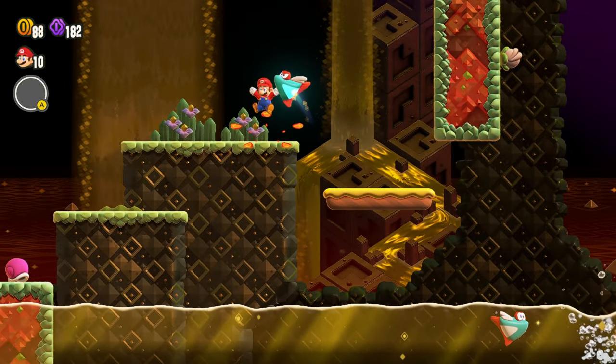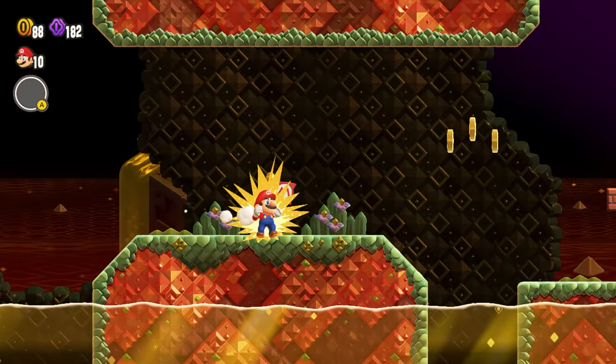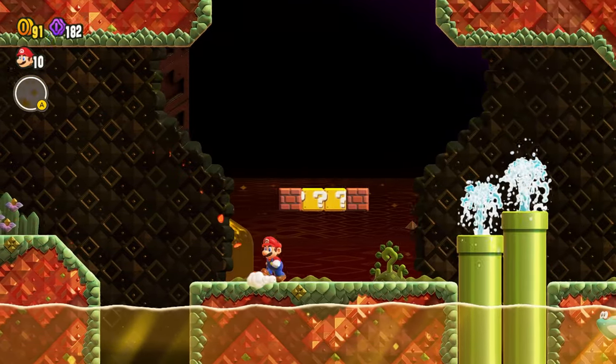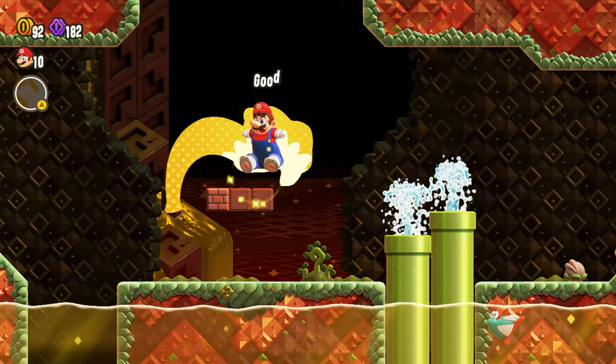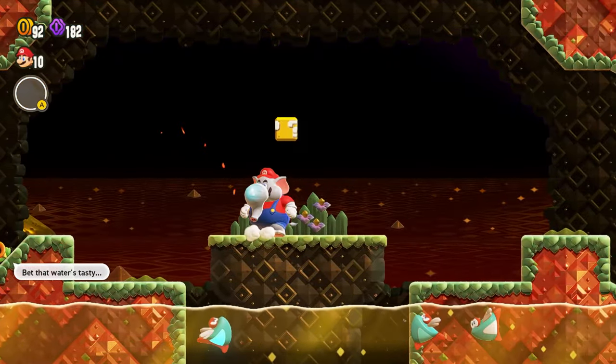Makes it a little easier if you kick that shell over. Alright, so here you're going to get an Elephant Power Up, and you want to keep this Elephant Power Up for the rest of the level, basically.